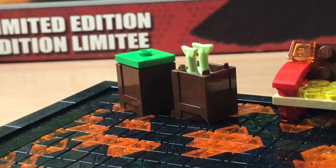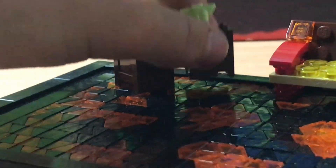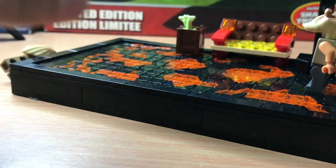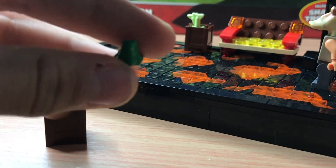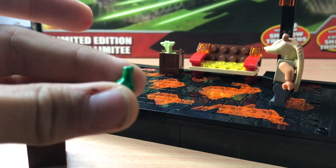There are two crates right here behind the Gungan. Then you have one crate here with two fish in it, as well. The other crate has a lid on it, and in here you have a little frog — he's probably hiding from Jar Jar Binks, because we know Jar Jar really likes frogs.